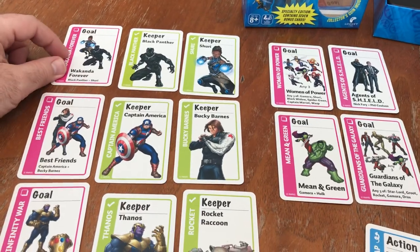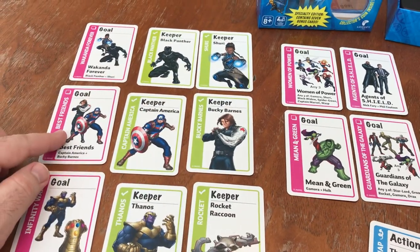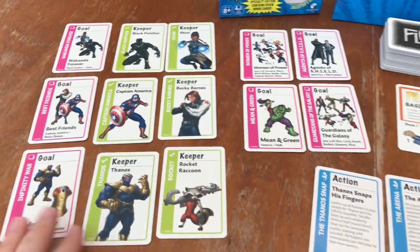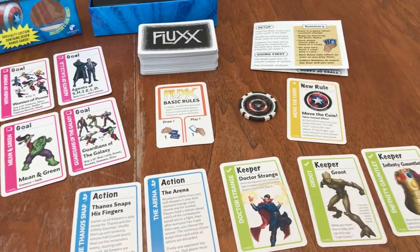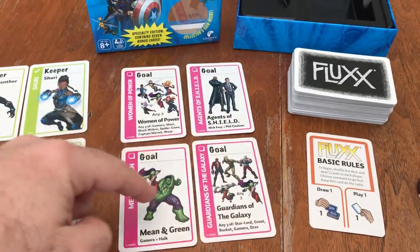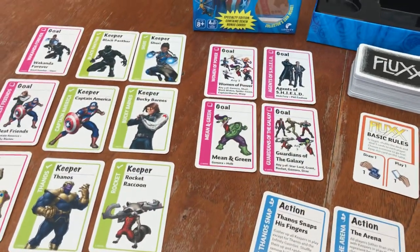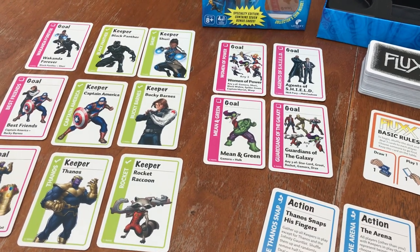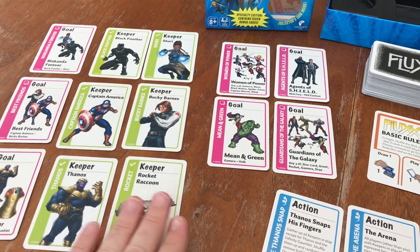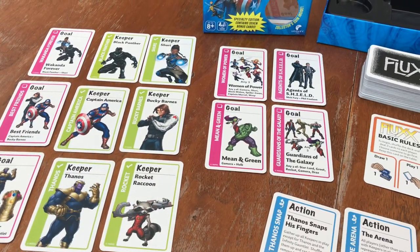Otherwise, the cards that come in this for the Marvel superheroes are awesome. They have a huge amount of superheroes in here and very cool combinations. We have the Wakanda Forever goal card with Black Panther and Shuri. We have Best Friends — Captain America and Bucky Barnes. There's Infinity War with Thanos and the Infinity Gauntlet. And we have other goals: Power, Agents of S.H.I.E.L.D., Guardians of the Galaxy. Very cool, thematic combinations — it just makes sense what they chose to do here with the goal cards. The artwork and everything for the superheroes turned out really, really well as well.